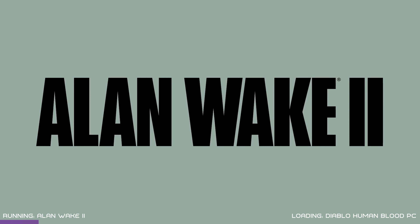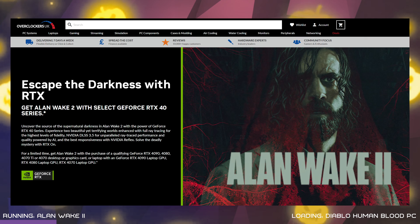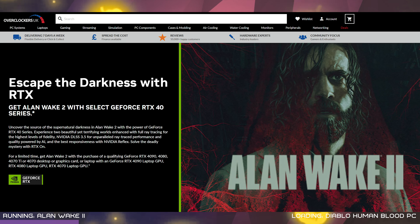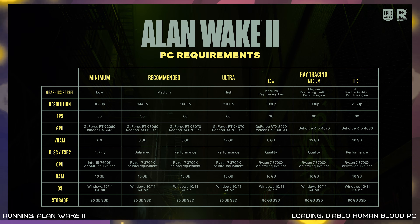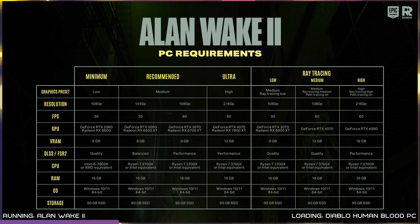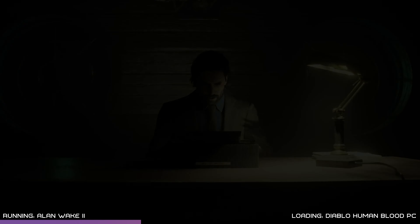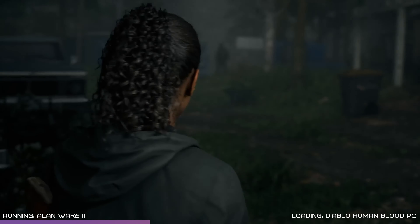Our next story this week is all about a scary game with some scary PC requirements: Alan Wake 2. It launches today and NVIDIA is offering a free copy of this brand new horror title with the purchase of select GeForce RTX 40 series GPUs, which it sounds like you're going to need if you want to get anywhere near the ultra graphics settings at 60 FPS. Supposedly, the game has been built from the beginning as a 30 FPS experience, focusing on visuals and ambience.